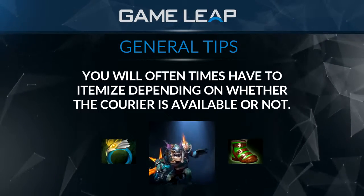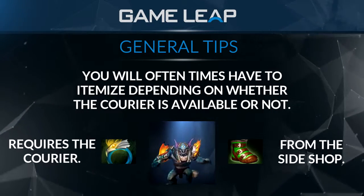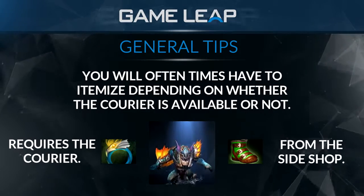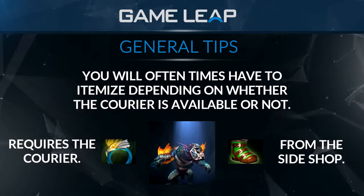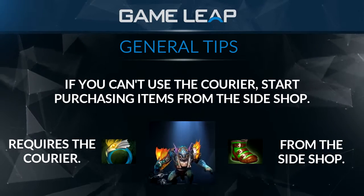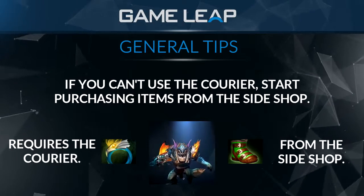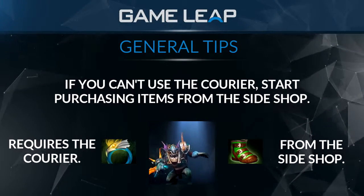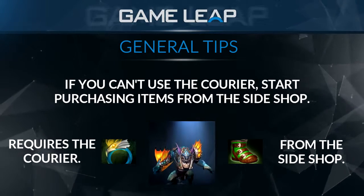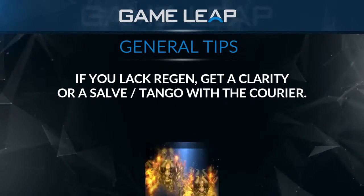A lot of times the decision between Akilah and treads on a hero like Slark comes down to courier availability. Akilah requires the courier. I'll have 700 gold, look and see if the courier is available, buy my wraith band and ring of protection, and fly them out. Then wait for the 325 gold for the Sage's Mask. If the courier is not available for another minute and a half, that's 700 gold just lingering — effectively the same as missing 17 CS. If I'm not going to get the courier for a while, I buy treads instead.